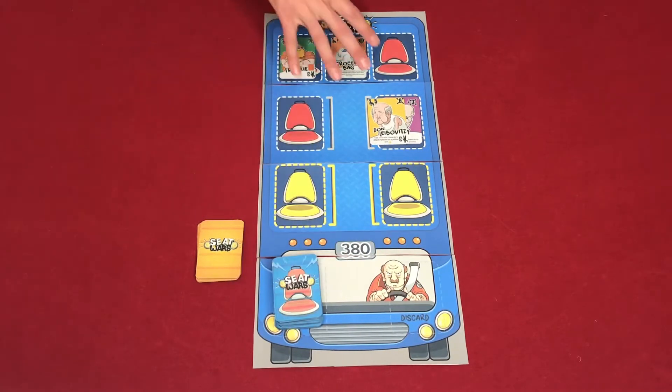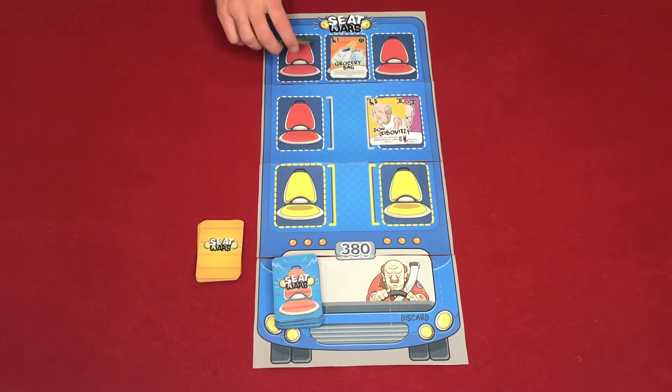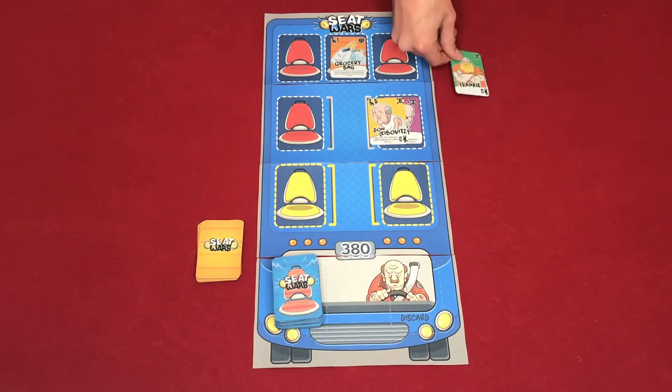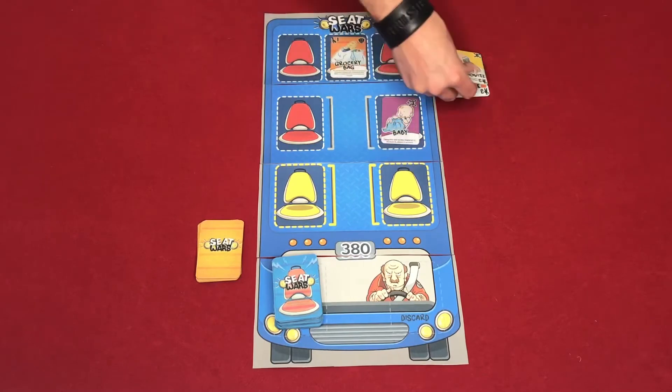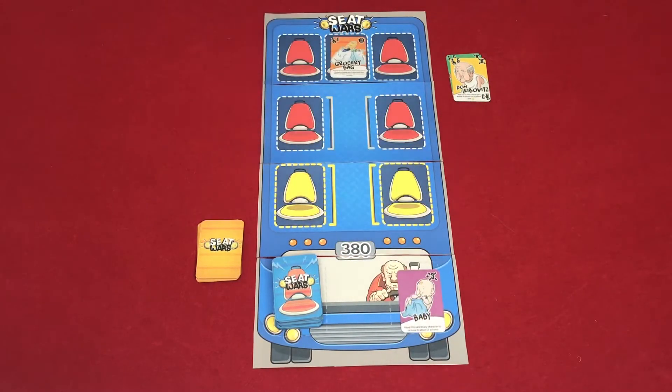On subsequent turns, if you have players on the board, you may score those players. They need to have had a full turn on the board. Then for one action you could score Frankie, who goes into your score pile worth five points. You could also score Don as well for five points, and discard the baby.